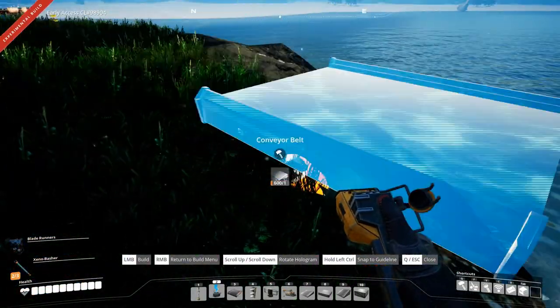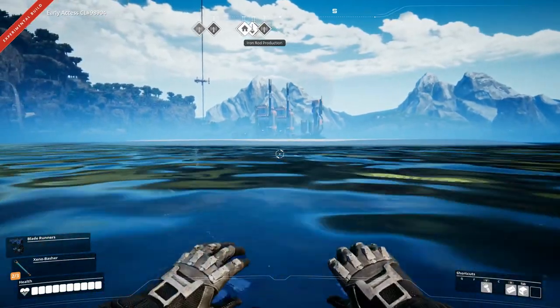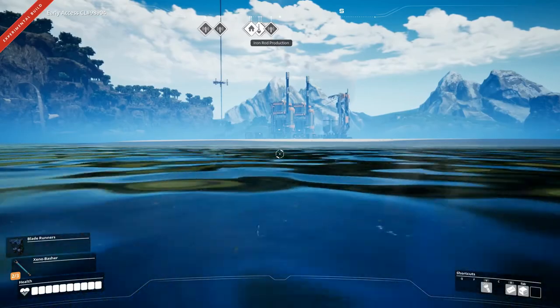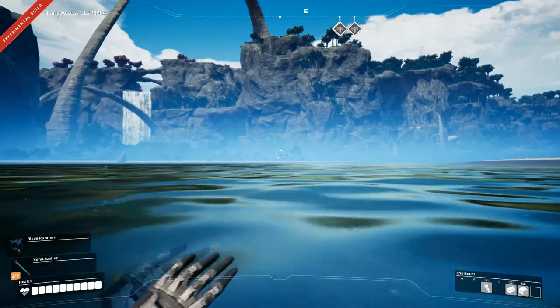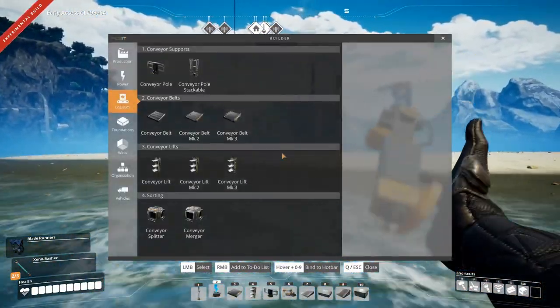Let's get this conveyor belt going over here if we can. I don't think we can - we need to build a bridge. And I can't afford to build a bridge because I am out of concrete. Alright, so that means we won't be getting that going right now.